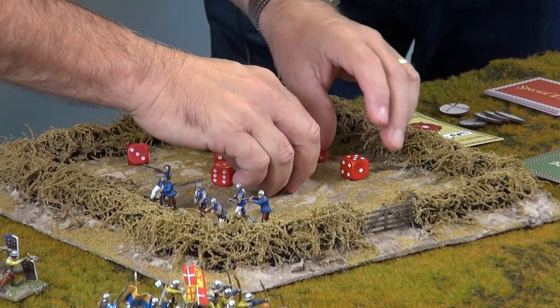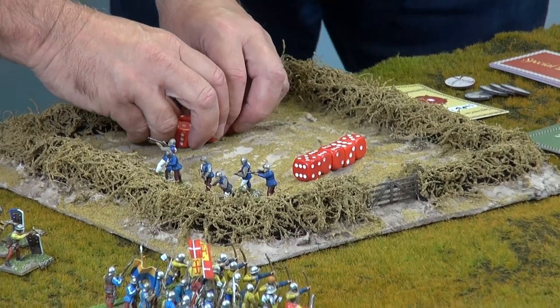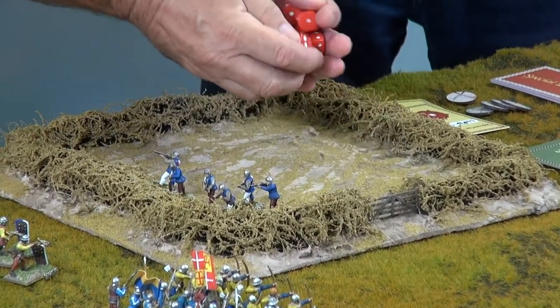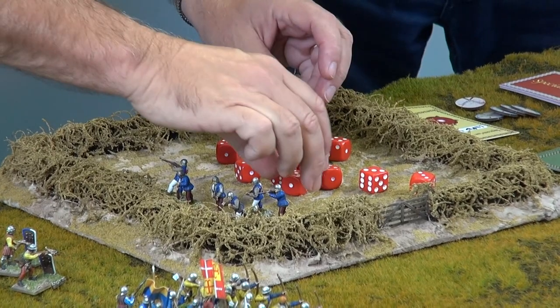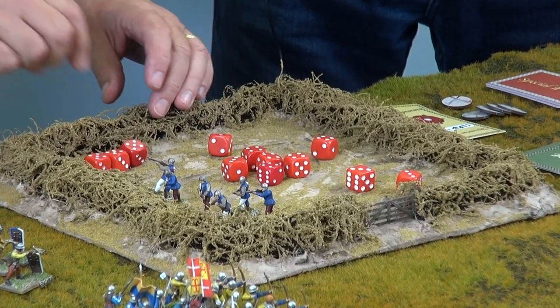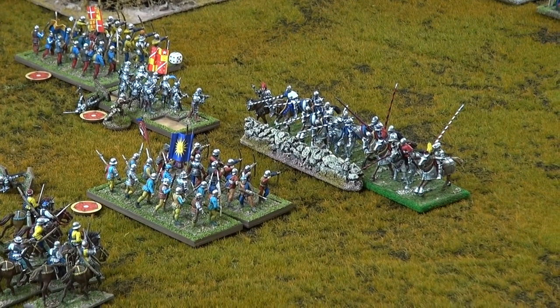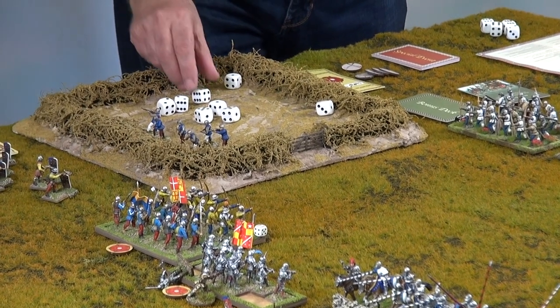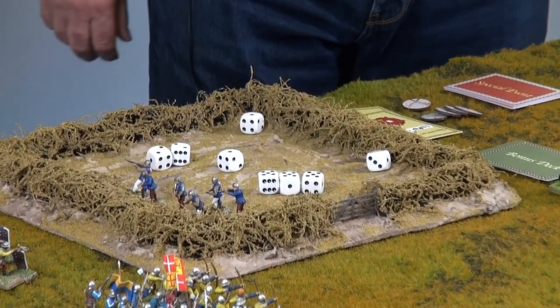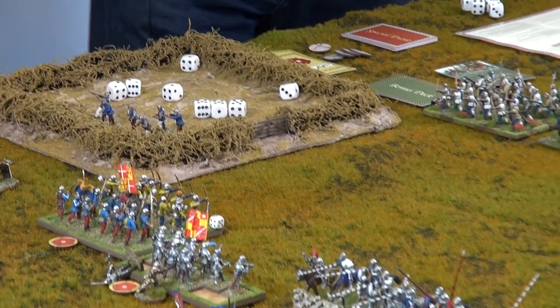That's a bit more like it - five hits with the first volley. I think Sergeant Rose might be taking an early bath. Six, seven, eight. Eight hits on the second volley, and he rolls to save - knights need a four, five, six to save against shooting. Goodness me. Three saves on the positive side, five lost.